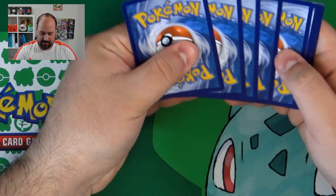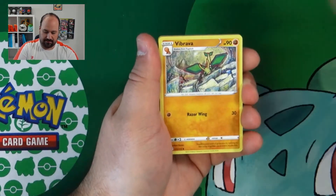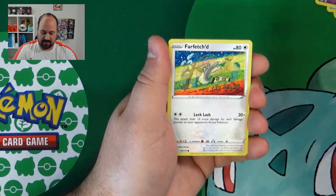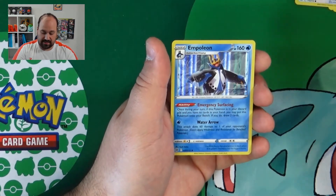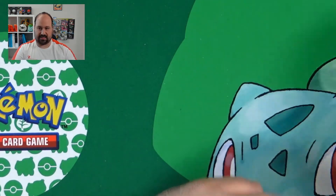Here we go — Water, Vibrava, Staravia, Monferno, Dedenne, Capchu, Duskull, Farfetch, Exegcute, Piplup, Reverse and Dedenne. Empoleon Holo — a nice card.